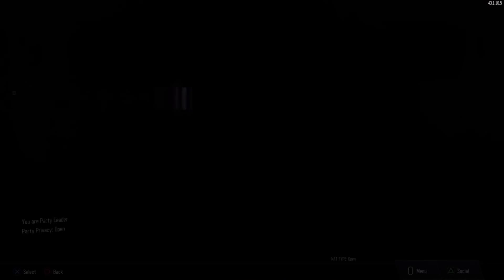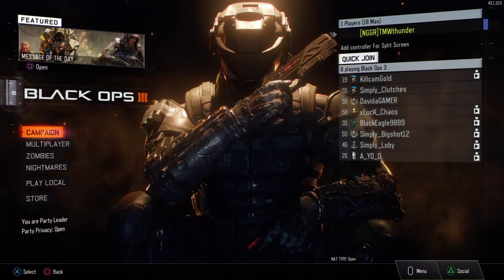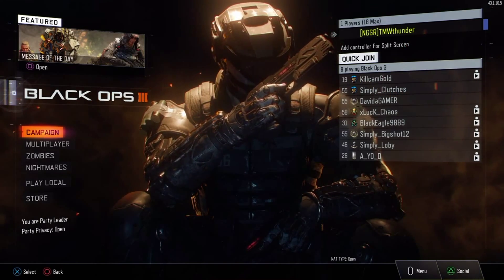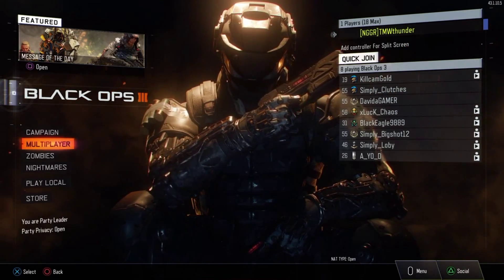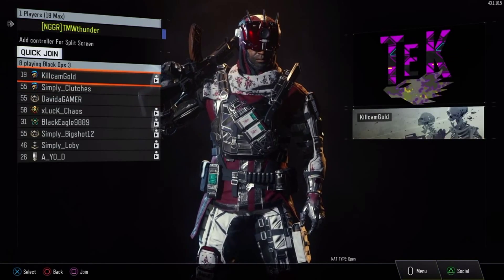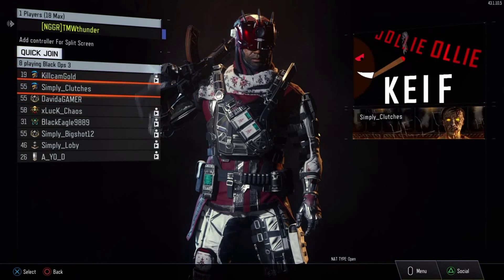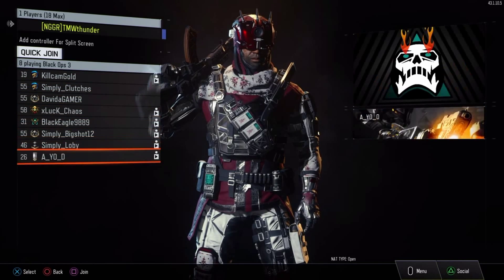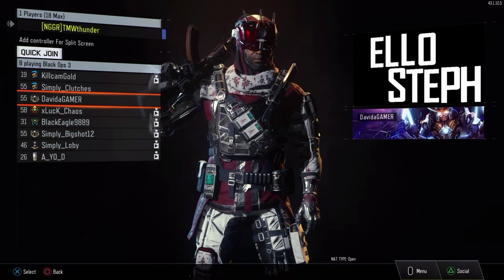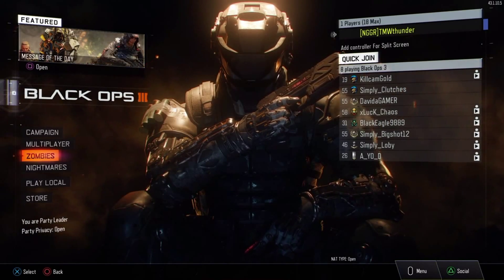Arena Season One has started, and right as you jump in you can see a big change — the quick join feature. You can join your friends in progress: go over to their name, click on them, and you can quickly join their match right away. You can see who's playing and what your friends are doing. I can see which of my friends are playing, which is a very nice addition.